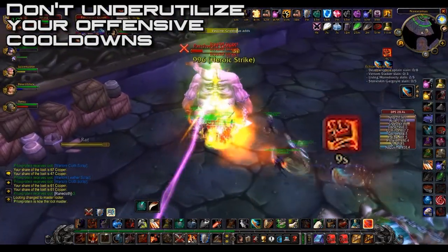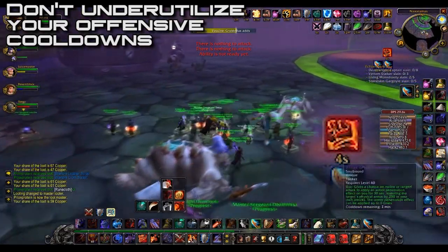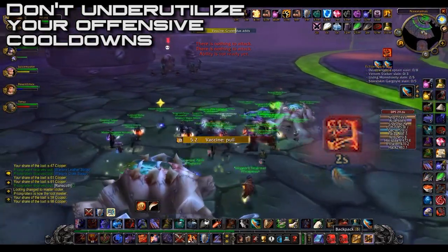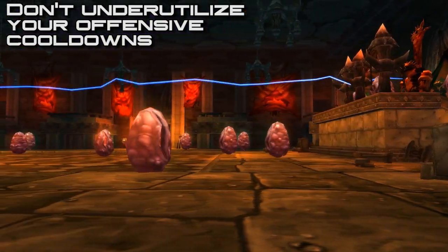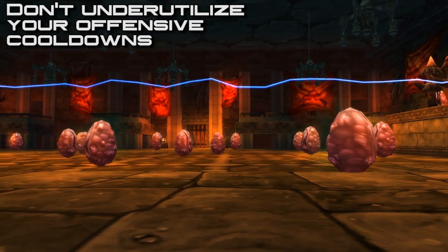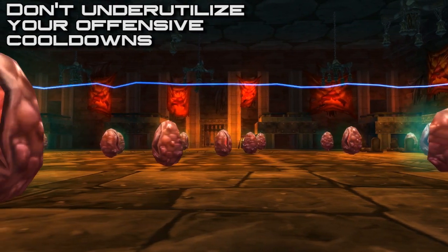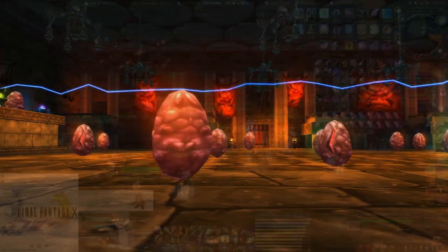Using cooldowns also applies to boss fights themselves. Some fights are pretty long in vanilla — like Razorgore, where the first phase is time-gated since you need to kill all the eggs before transitioning. Make sure to use your cooldowns early in the first phase so they'll be back up during the second phase when you're actually nuking Razorgore himself.